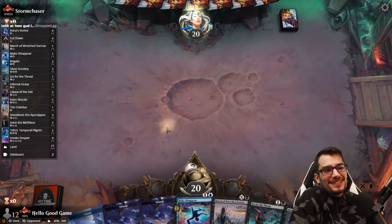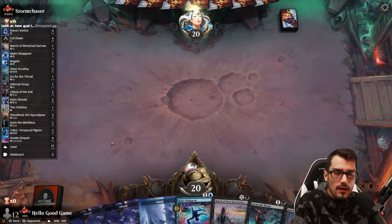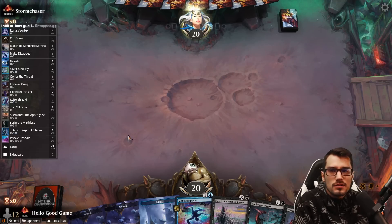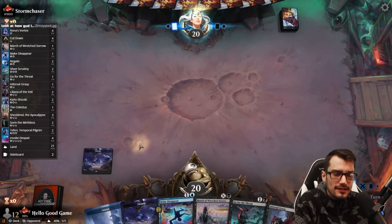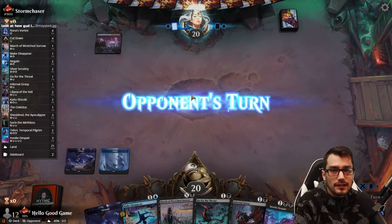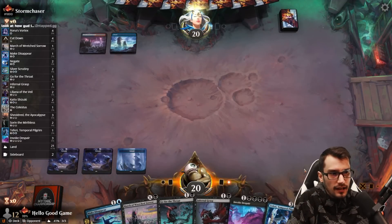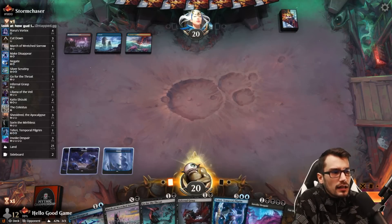You go first, keeping seven. Storm Chaser — that's a cool name, I love storms. A lot of people don't like them I guess, but I'll go out in the storm — lightning, thunder, fantastic. The land has been pretty brutal for us in today's adventure, kind of like the two or three lands or the nine lands. Very hard to strike a middle ground. I guess I'll toss a Cut Down. We're going to start another match without Celestus in hand.